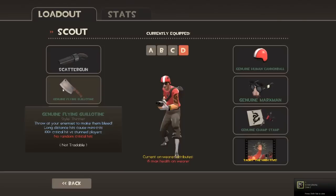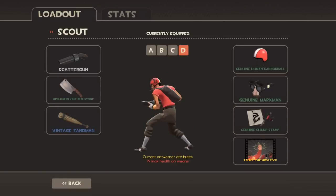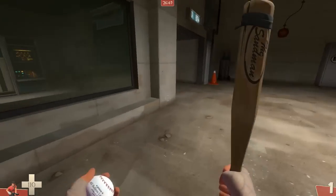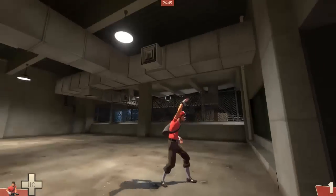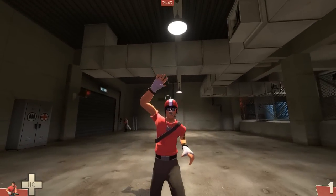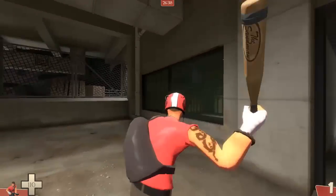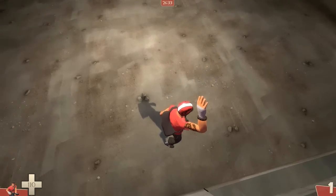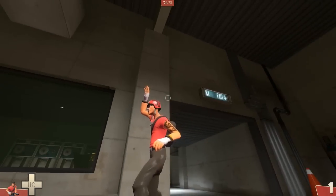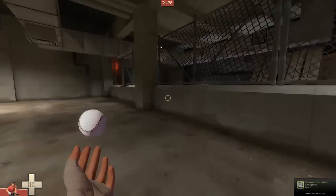For now, let's try out the Scout's new weapon called the Flying Guillotine. The loadout is the Human Cannonball, the Marksman, and the Tattoo. As you can see the Scout here — the tattoo is quite nice. You can see the tattoo of the dragon on his right hand and the other on the left hand.